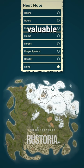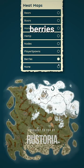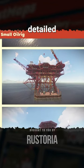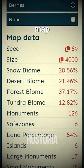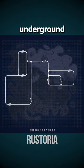Unveil valuable information such as heat maps for nodes, player spawns, animals, hemp, berries, and more. Filtered monuments with detailed images. Dive deep into advanced map data with cool stats, revealing the Rust grid and even underground layers.